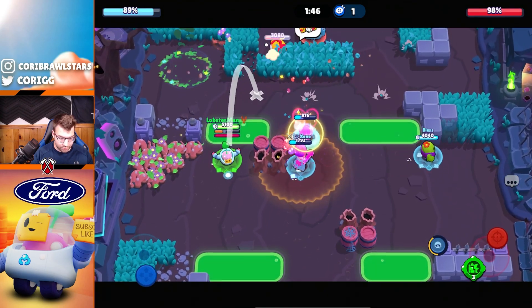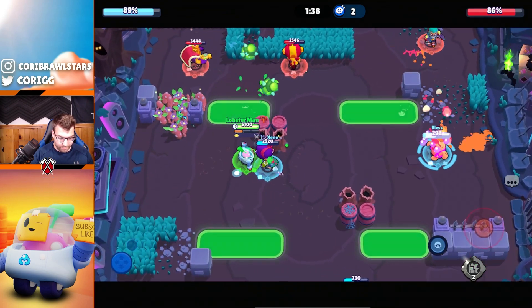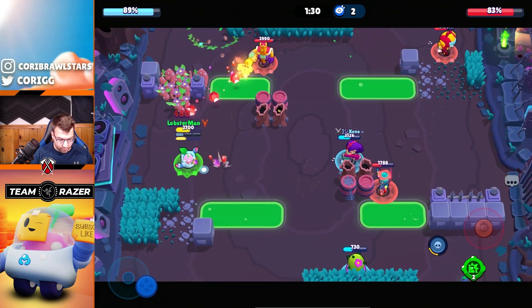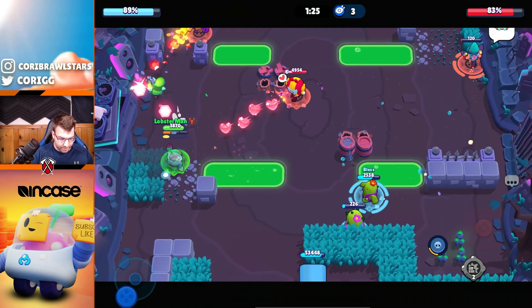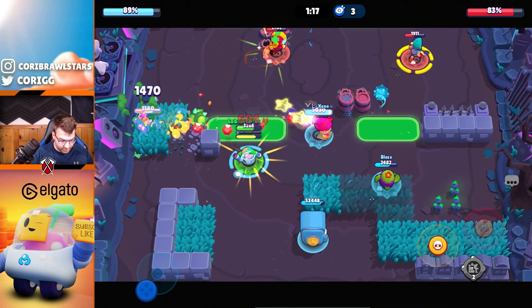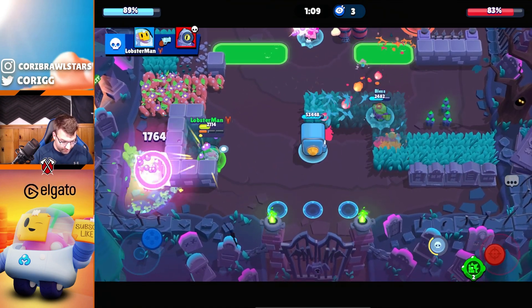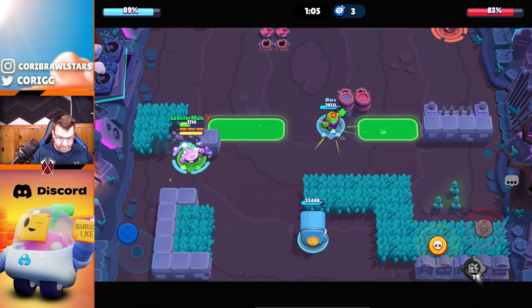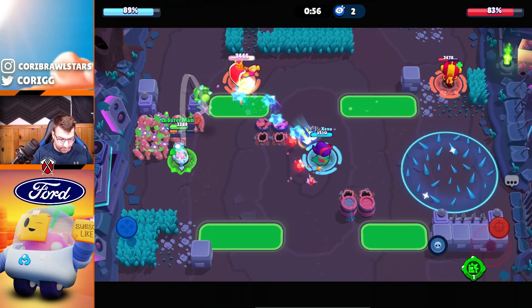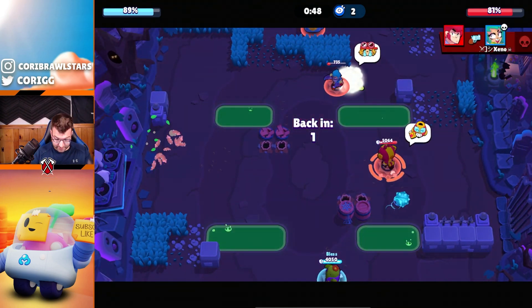I try to kill Rico as many times as possible — we double tap him. I pop the wall, pick up another one. Rico can't push up. We focus Max but Spike goes down again — not ideal. Lola goes down too and I get pinched. I back up, get a couple shots. We try to interrupt the super with the gadget, get the wall off beautifully. It's a very close game. I block off Rico again — Rico goes down. That Colt super just did so much, I can't believe we both got melted.